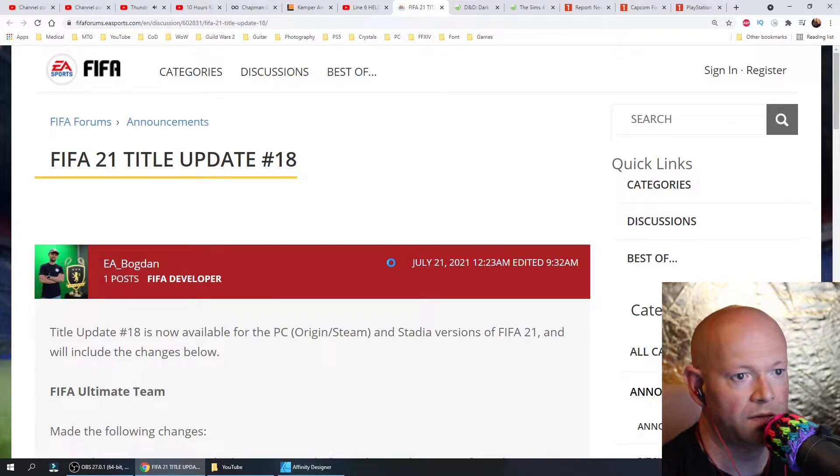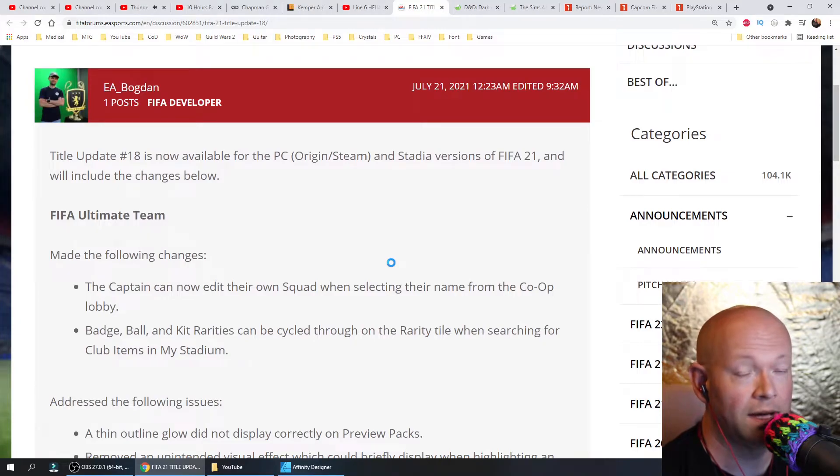Link down below as always. Title Update 18 is available for PC on Origin and Steam, along with Stadia. For consoles, that'll come shortly.